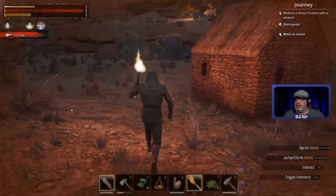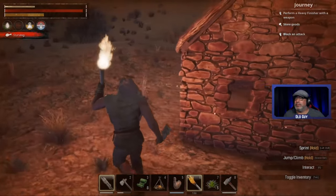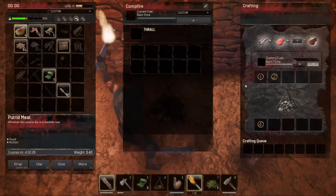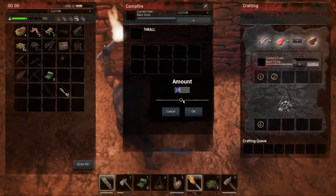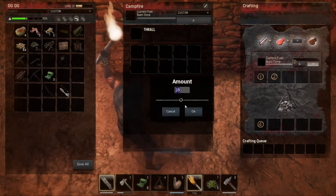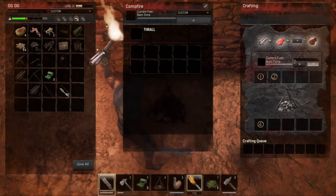Let's see if we can get something to eat. Let's put a campfire right in front. Here - do I got any wood? Yes I do. Let's split this - here we are.